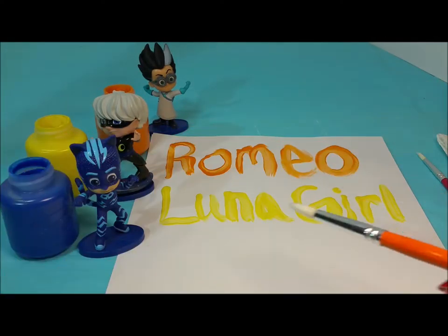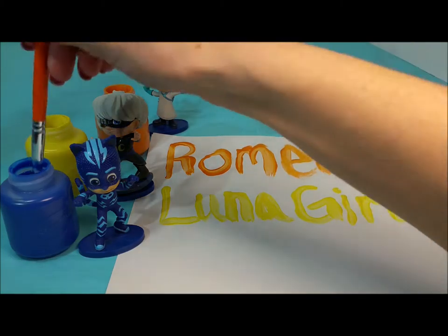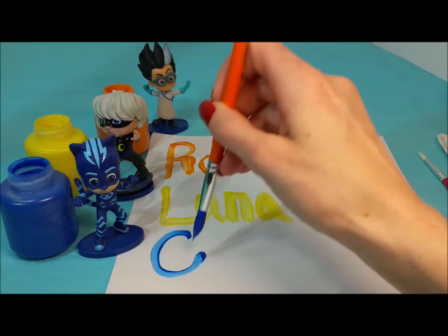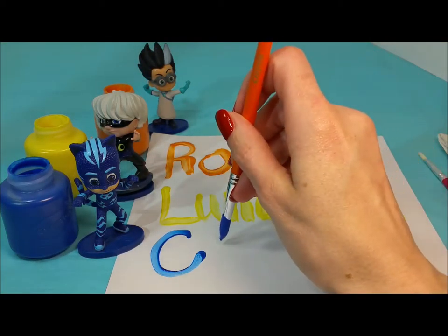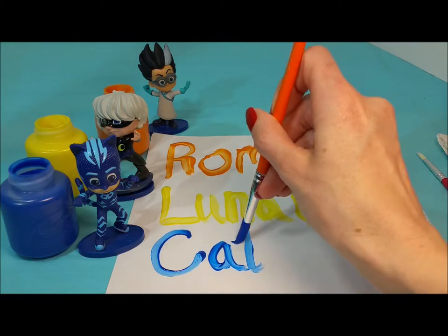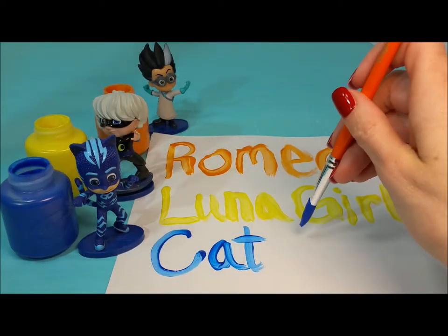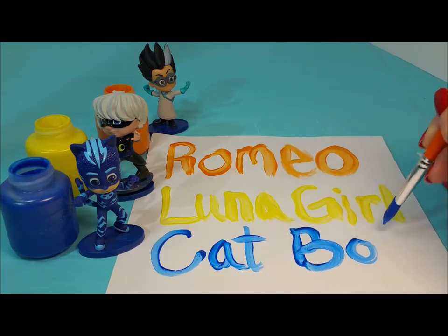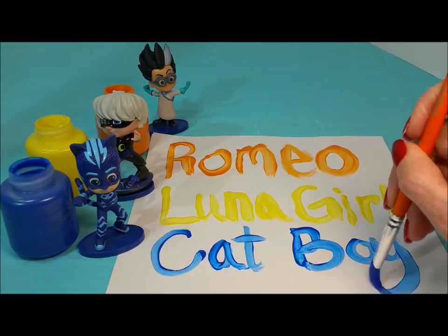Now we have Catboy with his blue paint, and we can use an orange paintbrush. Catboy has two names like Luna Girl. We start with the C, A, and T, and then B, O, Y. Catboy.